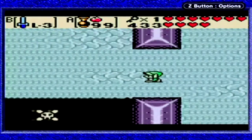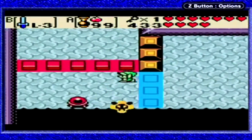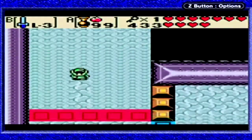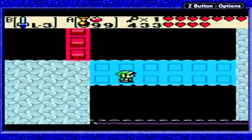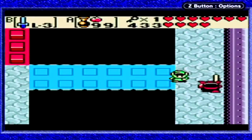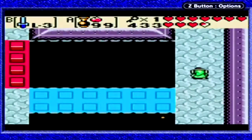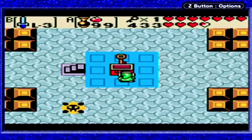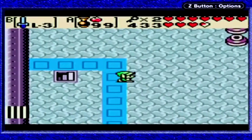Let's backtrack. Let's see what's down this way. Now we can reach the chest down below, with another key in it. Nice.